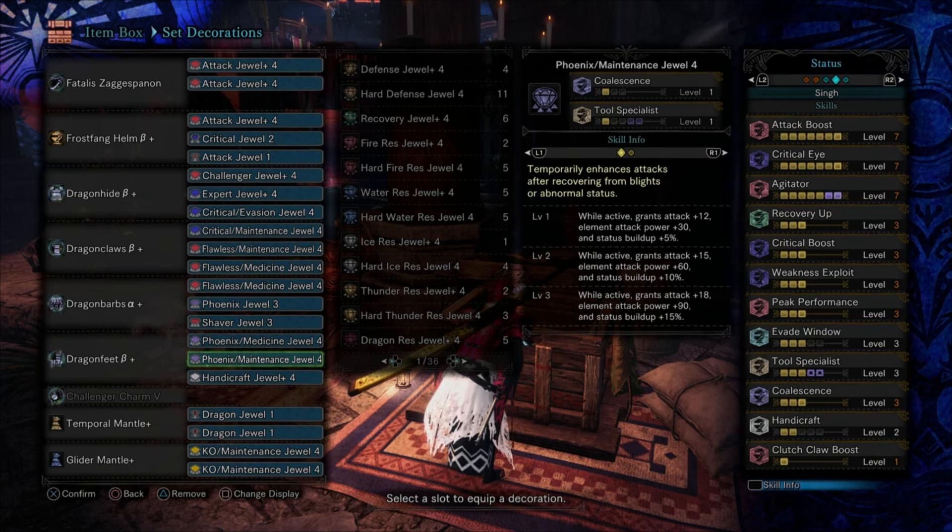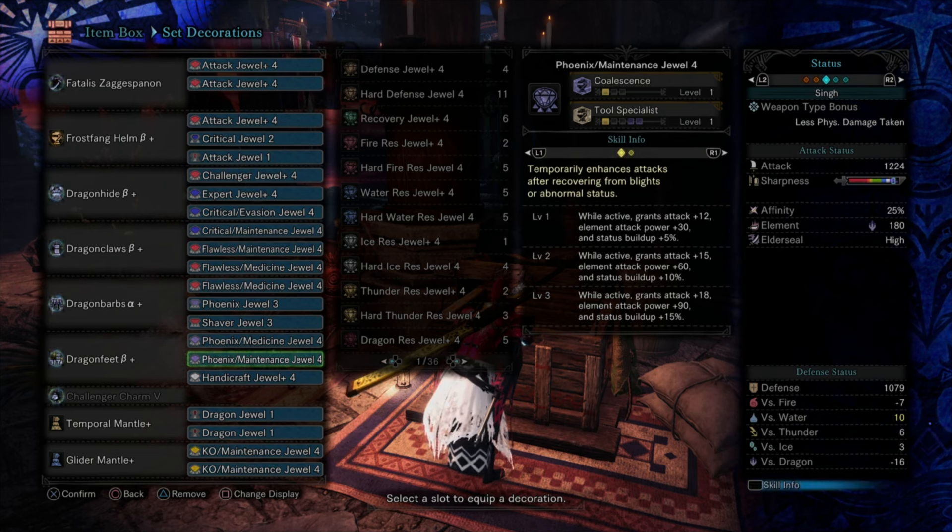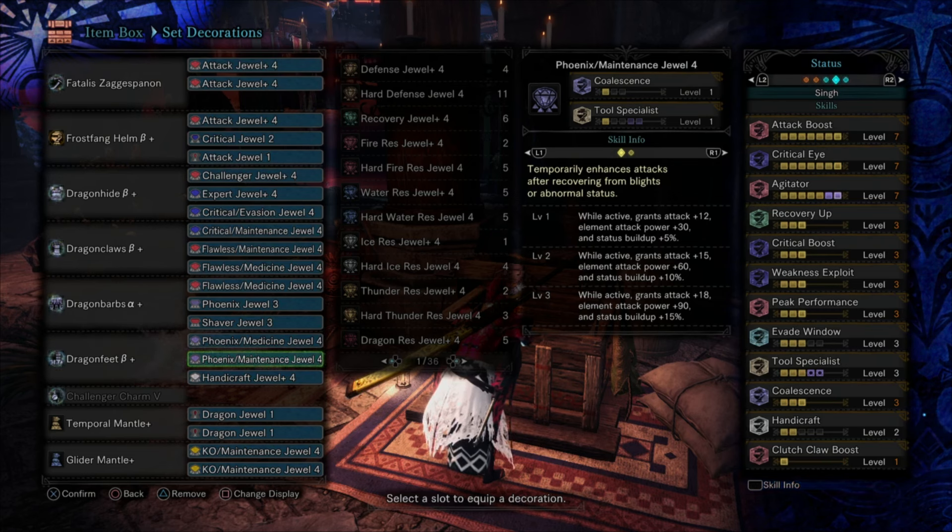Now, one thing we never really consider in these builds is Defense Boost. At max level 7 it's a complete waste — my base defense is already 1079. Even if you maxed Defense Boost to get into the 1200s, it might reduce damage taken by maybe 10-15% — nothing that would have prevented you from behaving any differently. What actually does good things for survivability is Divine Blessing and Evade Window. Check out my video 'How to Truly Build Defensive' for more on what defensive stats are really useful.